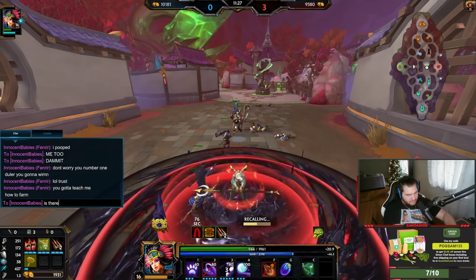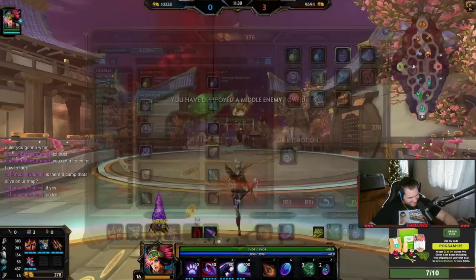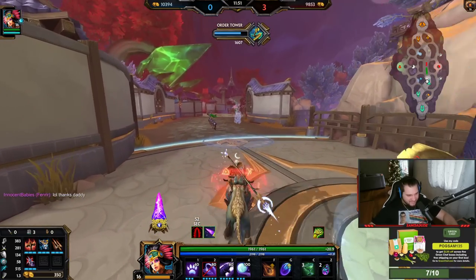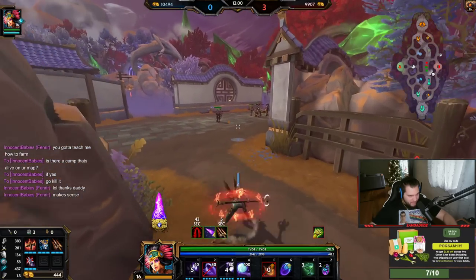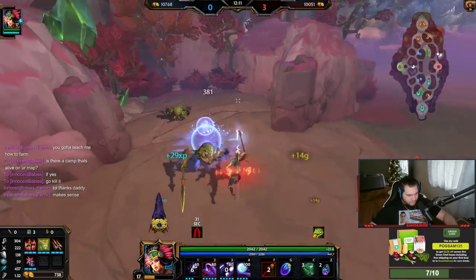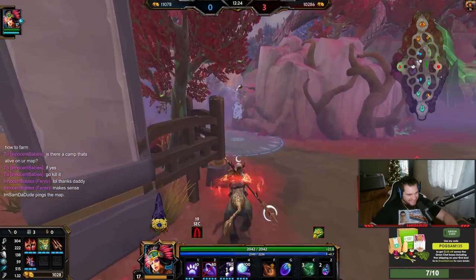You've got to teach me how to farm. Is there a camp that's alive on your map? If yes, go kill it. It sounds so condescending, but it's actually how I farm. Look - there's a minion wave. That minion wave is going to die slower than this XP camp will, so I'll hit this XP camp, meet back up at the wave. Look at that - I didn't miss any XP and I got the XP camp. Is this one up? Yep - look at that. That's how I farm. And now I see this one's spawning soon, so I want to clear the wave and then go farm. It's actually that easy.